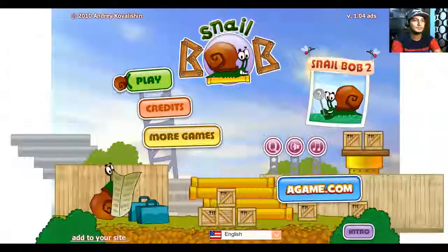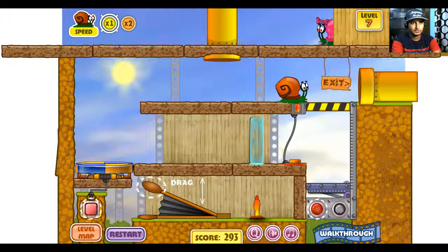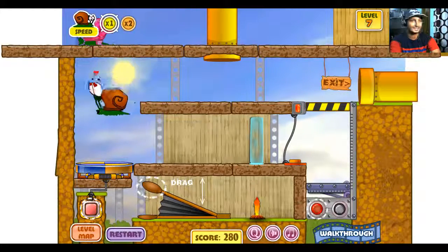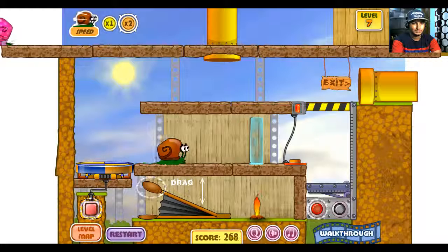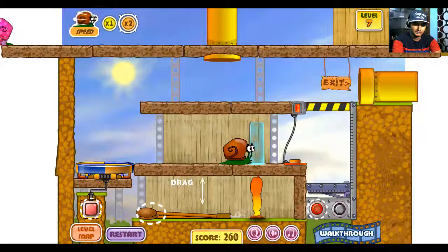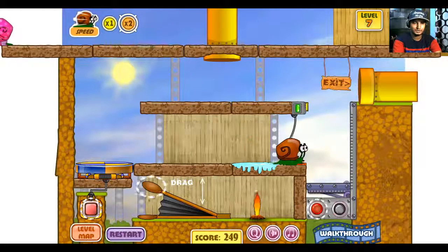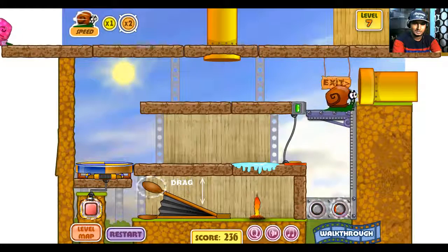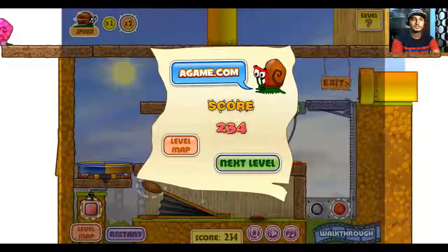Click play — okay, there you go, level 7 start. Oh, Bob has a lover — I think it's Bob's girlfriend, haha! Bob turned around a little bit faster. Level 7 complete — much, much easy! And next level, level 8.